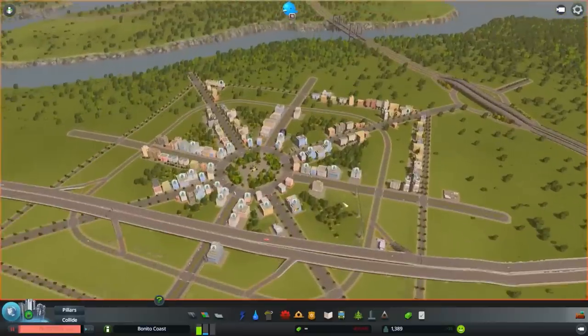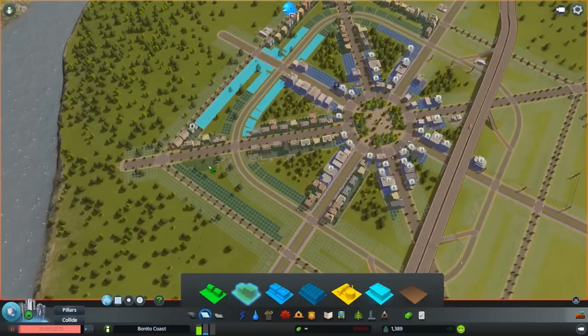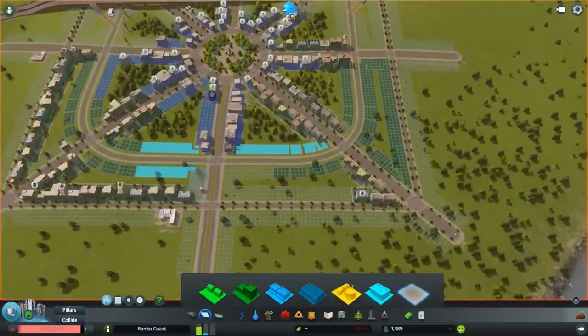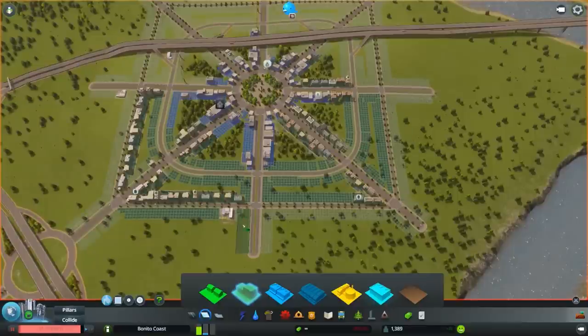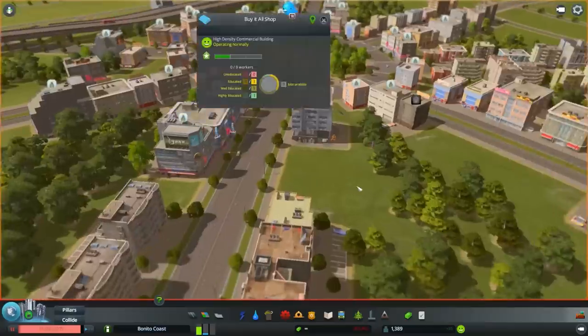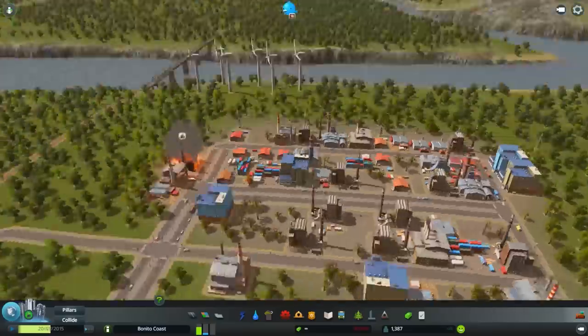And we're now going to zone some more high-density residential, because these shops that are in the middle demand workers. Also, I've changed the road that was four-lane to a two-way lane road, but with one way.